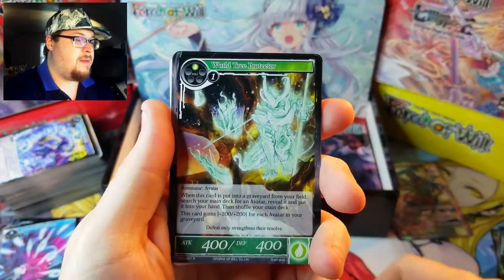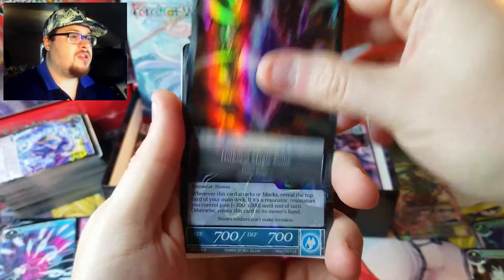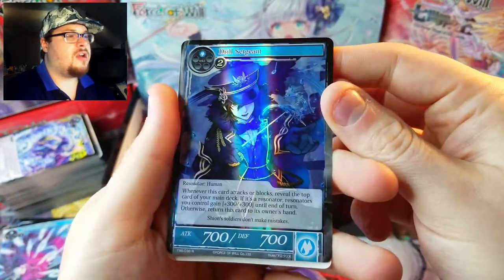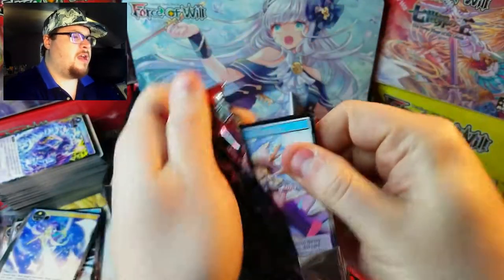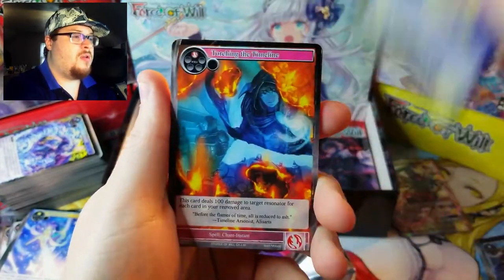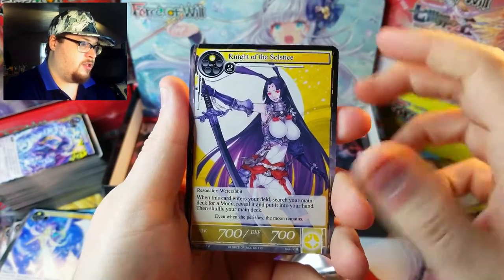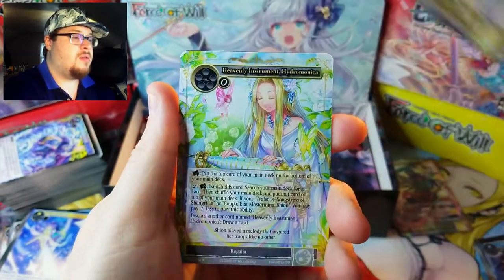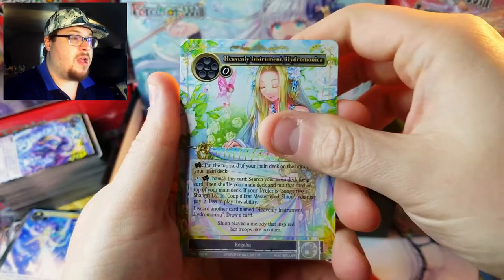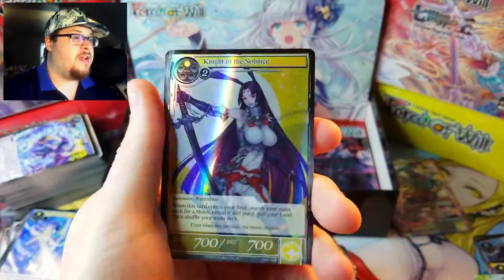There's our rare — World Tree Protector, a nice looking foil Darkness Magic Stone — looks beautiful — and a Drill Sergeant rare, I haven't seen this card yet. Into the next pack. There's our rare — Knight of Solstice, pretty cool — a Heavenly Instrument, a Hydro Monica as our rare behind that, and then a Knight of Solstice as our foil, non-full art though.